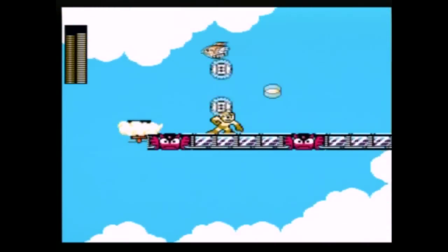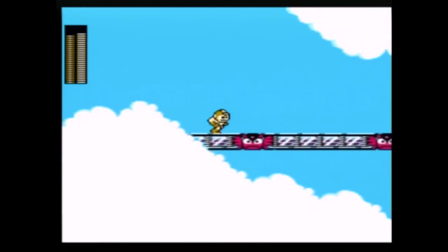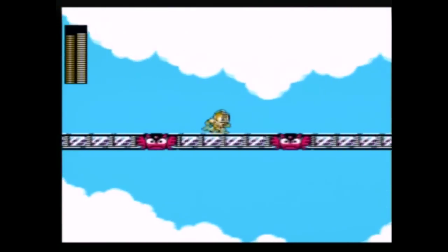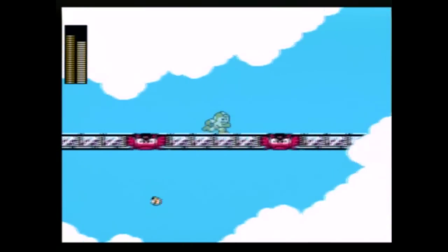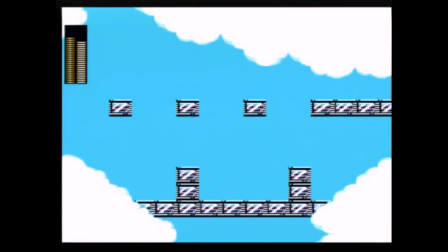Back in Wood Man stage there were birds with eggs. If you have the metal blades you'd be perfectly fine. Even with the mega buster, just destroy the egg before it hits the ground. I didn't even see that bird — I was totally spacing out — but if you beat the egg before it hits the ground you'll most likely be fine.